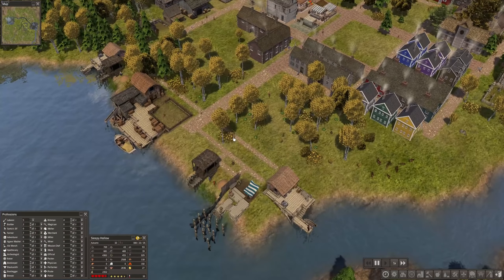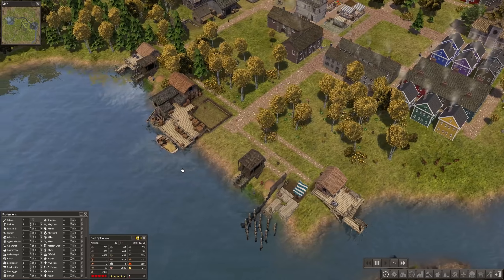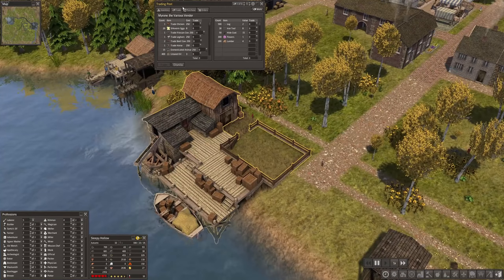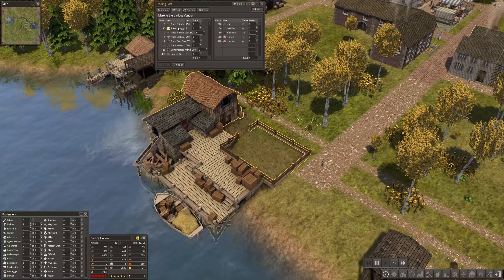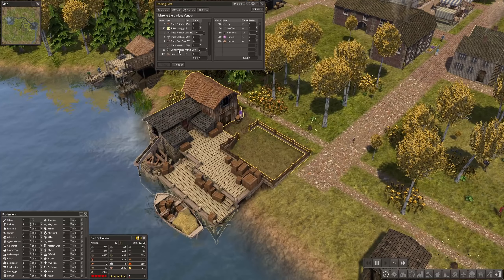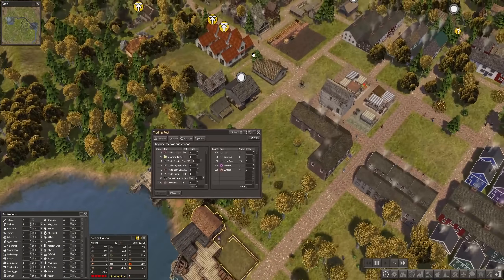Hello everybody, welcome back to Banished! Just in time because a trader has arrived at our glorious port. It's an interesting trader — a trader full of animals. We have 15 domesticated animals with this trader that we can use.